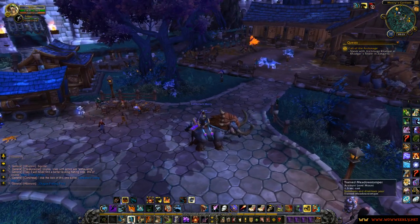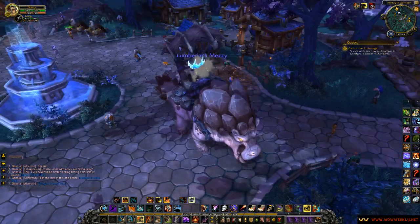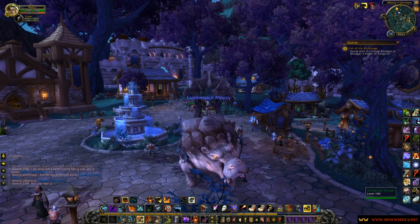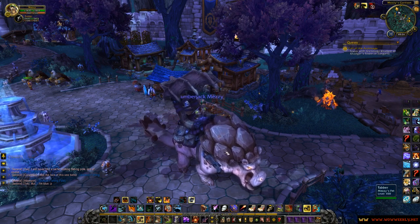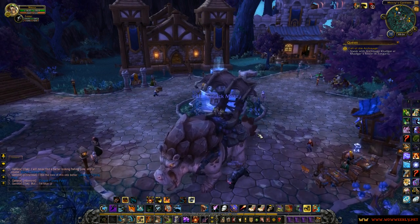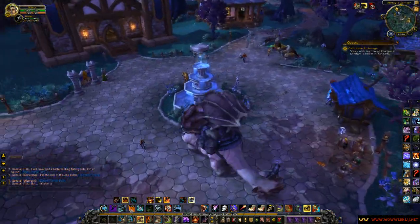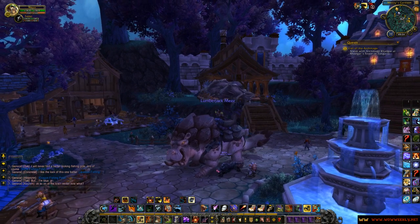Let's summon the next one, which is the trained River Wallow. This is actually a brand new beast coming in Warlords and as you can see the mount is just ginormous. For me personally, I don't really like the River Wallow model as much — especially the back of its head. Just not my favorite new model. But other than that you're protected from the rain, you seem to move slow but of course it's the same speed. And yeah, this really just is the River Wallow.